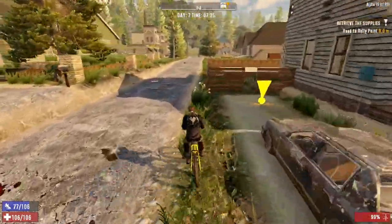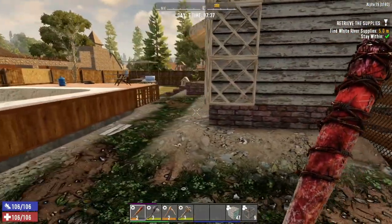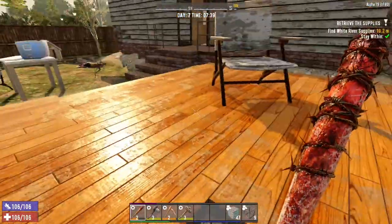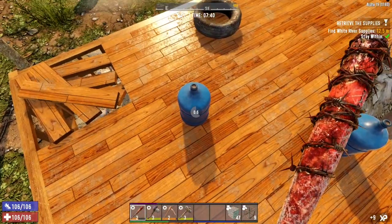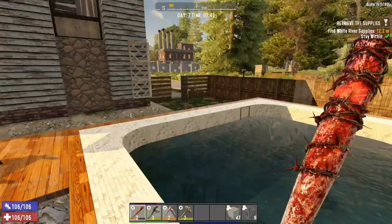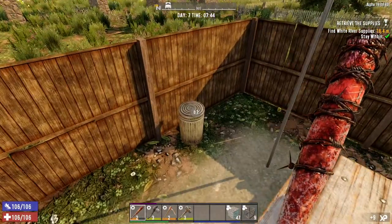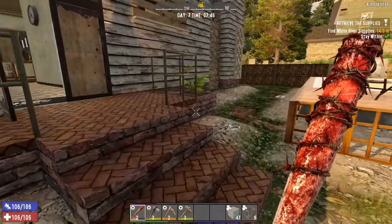Speaking of which, there's going to be a zombie dog over here once I do this fetch quest. Doggy's not there — he was there in the last video. I don't know where he ran off to. I don't think I needed stone for this — actually, for the whole base. I've got a feeling he might be inside somewhere, but we're going to find out.